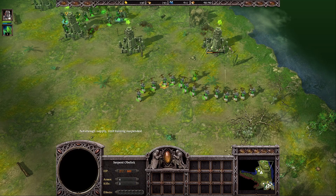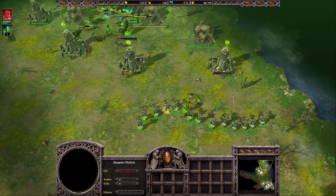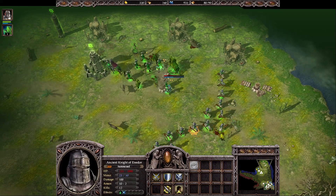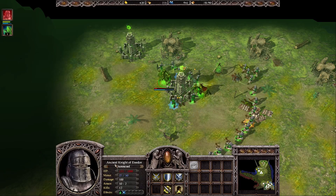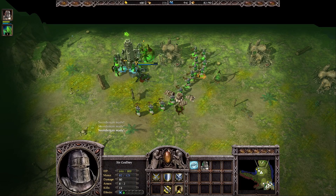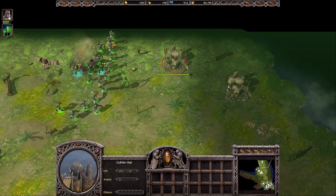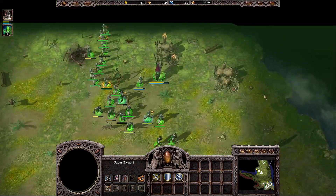Those serpent obelisks are really durable and they're killing crossbowmen quickly, but I have so many that he stands no chance. Let's focus them down with melee units too to destroy them faster. If I wanted I could heal the Ancient Knight to full right now but he'll disappear basically immediately, so there's no point. Sir Godfrey is not even damaged that much. We just need to destroy those last goblin huts and any last units that spawn, and after that we should win the mission.